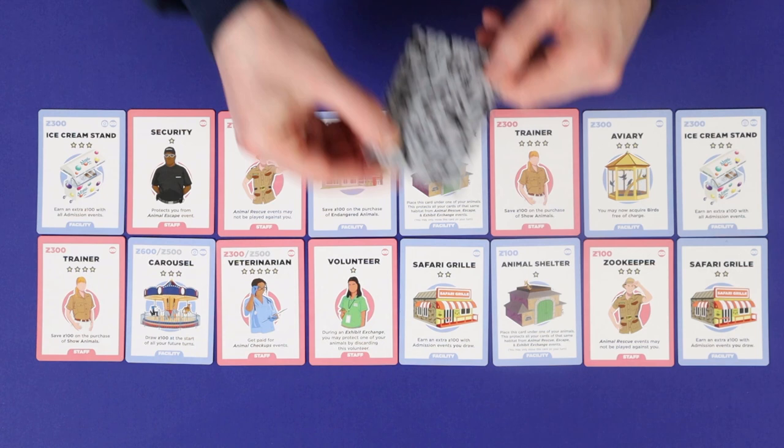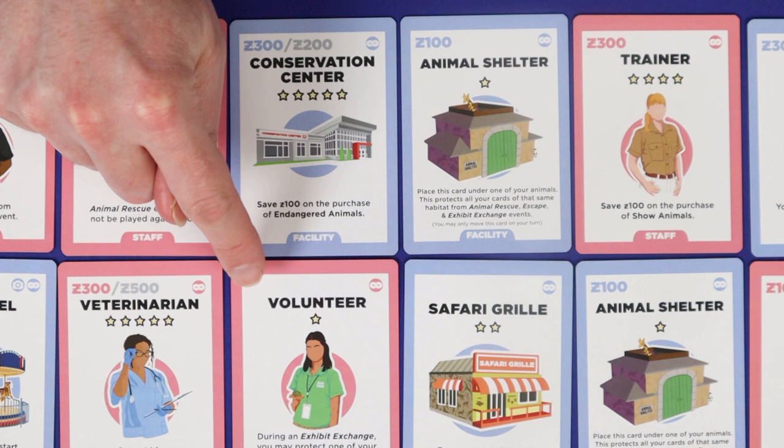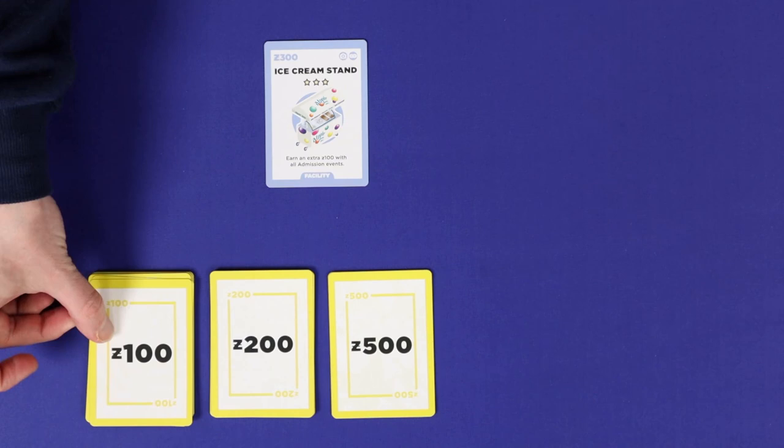Now it's time to choose starting cards. Go through the staff and facilities deck and lay face up every perpetual card — anything showing the infinity icon in the top right corner. Choose a first player and in turn order going clockwise, each player will choose one starting card from those available, paying its cost shown in the top left corner using their starting money. A card showing no cost is free. A card showing two costs uses the left amount in a two or three player game, and the right amount in a four player game. Place your starter card in front of you and return any money spent to the bank.